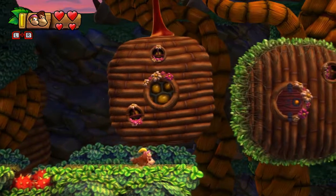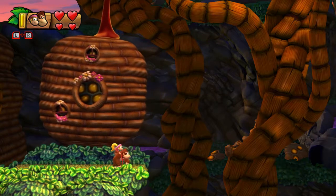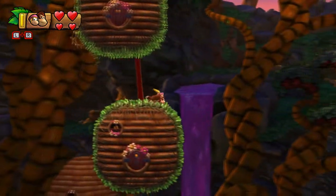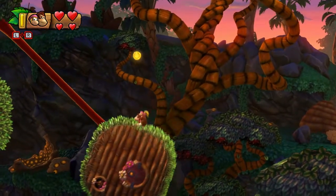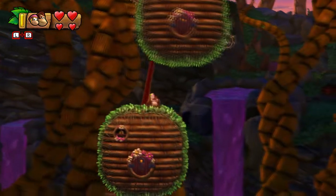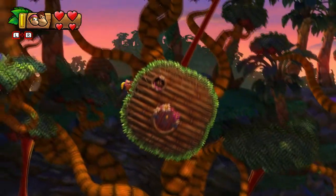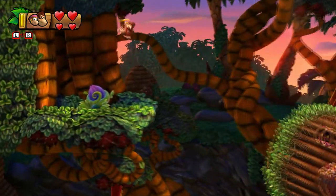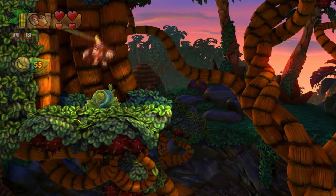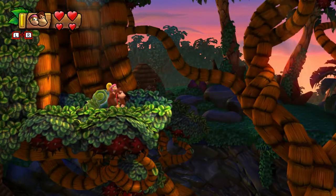Now we have to grab this thing in mid-flight. Fortunately we have Dixie to make it a little bit easier. Let's rotate around — I don't believe we're actually done in this area. Let's boogie and get on this one and over here. Collect these bananas and we should get another puzzle piece — technically the sixth. Now we can get out of here.